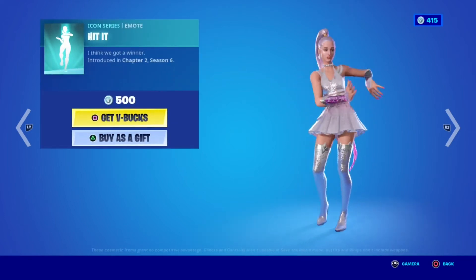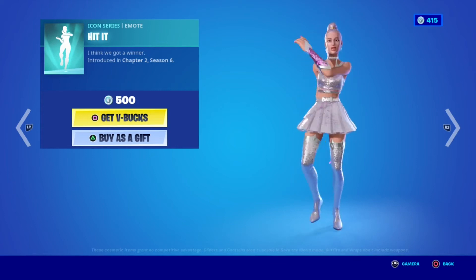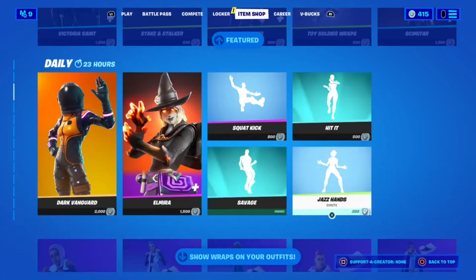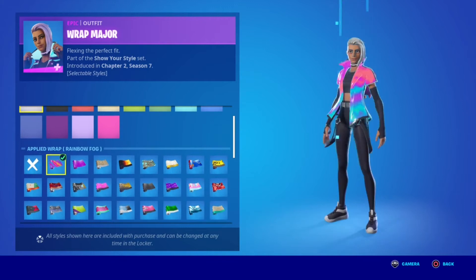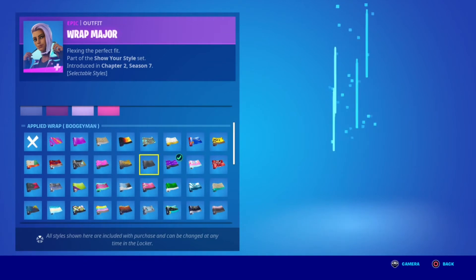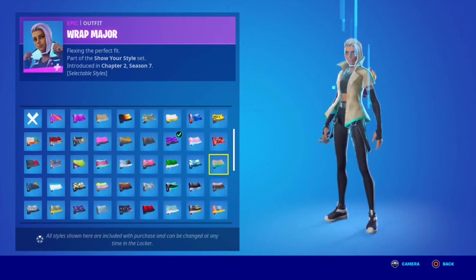And now we have the card with the back bling. It's special — you can choose the color from the hair to whatever you like, and you can choose any wrap that you own. Doesn't matter which one it is, you can choose it. It looks super cool, so you can make your own galaxy skin, but I can't find the galaxy wrap though.